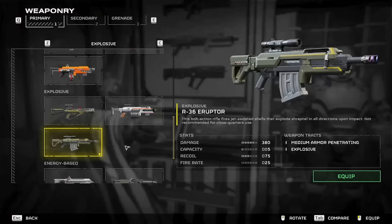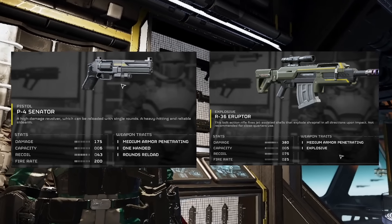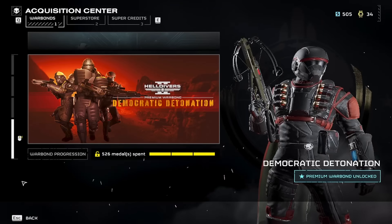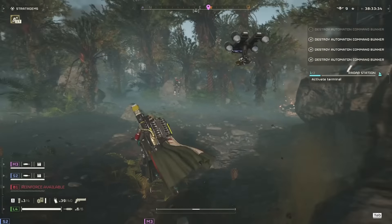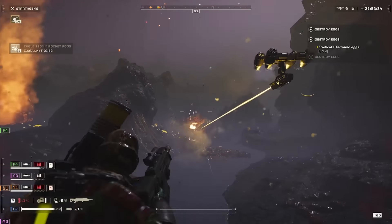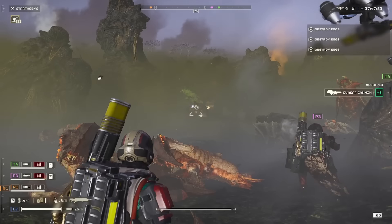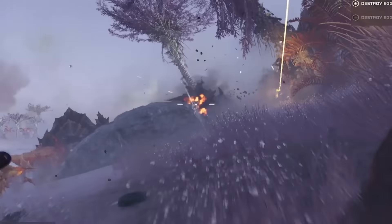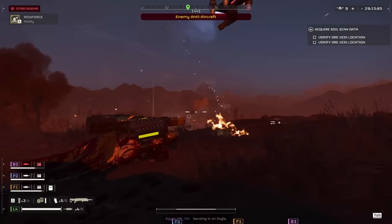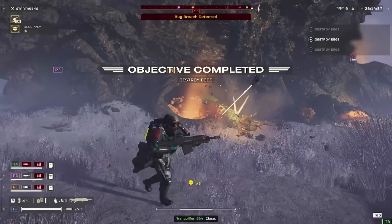For our primary and secondary weapons, we'll be using the Eruptor and the Senator, both of which have very high damage, cause stagger, and have the medium armor penetration perk. These two weapons work hand in hand, and we'll talk more about that in a minute. The Eruptor can be found in the Democratic Detonation Premium Warbond, and we'll be using it mainly against medium-sized targets. It performs both like a mid-range shotgun and a long-range sniper rifle, with its scope being able to zoom in up to 200 meters. It's perfect for taking down hiveguards, brood commanders, stalkers, spewers, devastators, scout striders, and berserkers. The Eruptor will also be our main means of closing down bug holes and bot fabricators, as well as cracking open some bug eggs, whether from up close or far away.